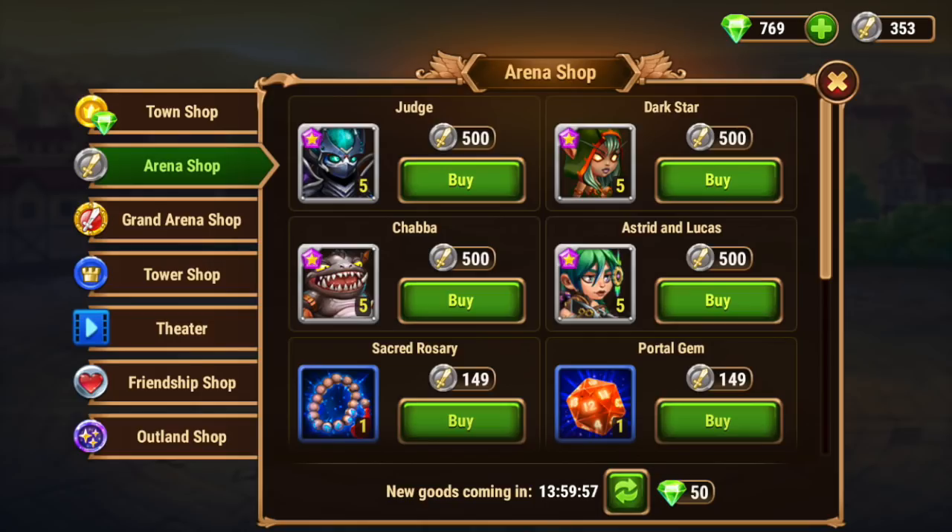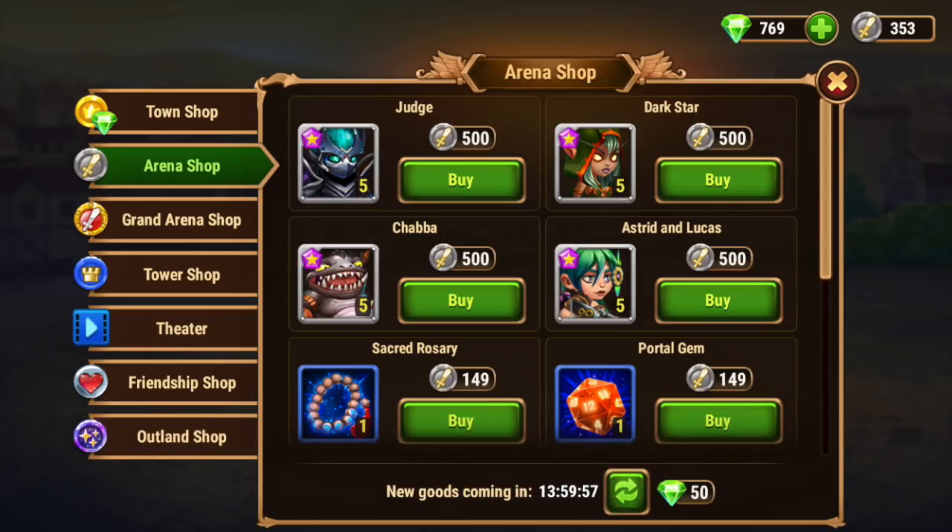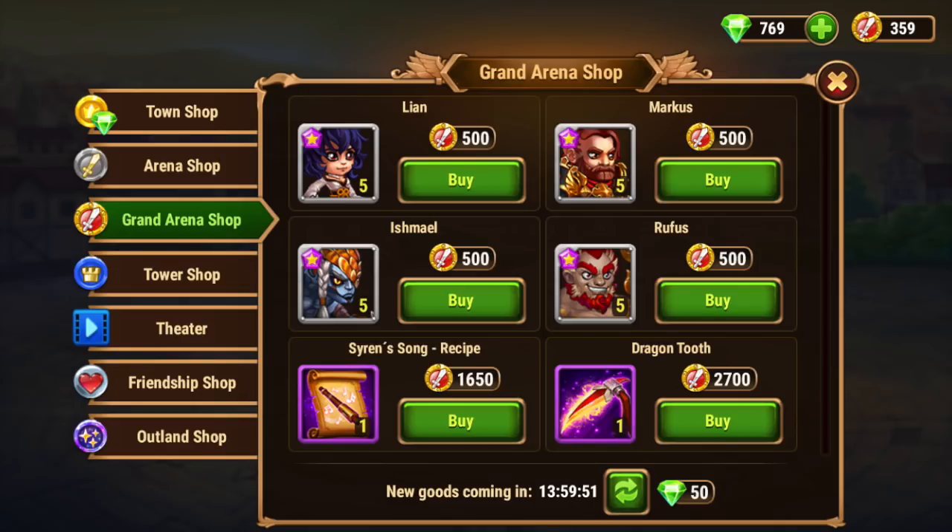As you level up and complete different activities, you'll get access to different shops in the merchant. In the arena shop, we have four heroes: Judge Chaba, Dark Star, Astrid and Lucas. Unfortunately I would not use any of these heroes in my top five or even top ten. Buy them if you have extra coins to spend, but I wouldn't invest any resources into any of these. Astrid and Lucas is kind of cool, and Dark Star is pretty cool too, but nothing in my top five. Rufus is situational, Ishmael is situational and pretty good, but I wouldn't invest in my top five.